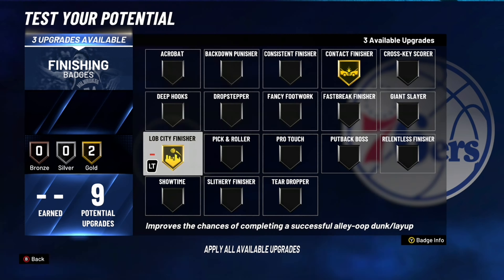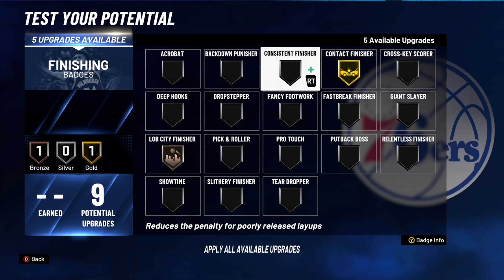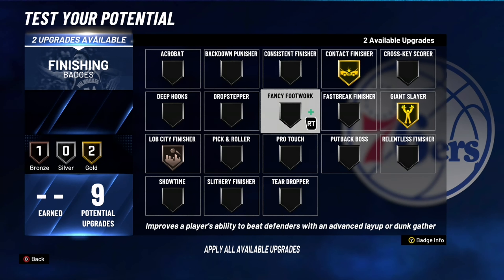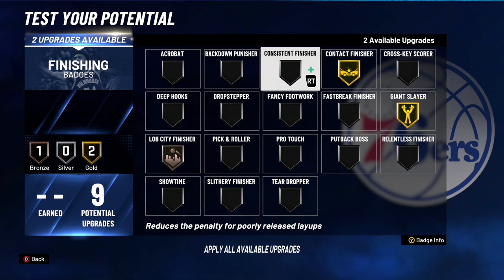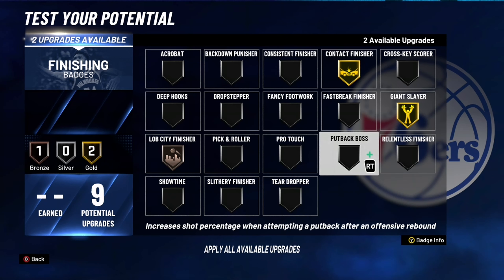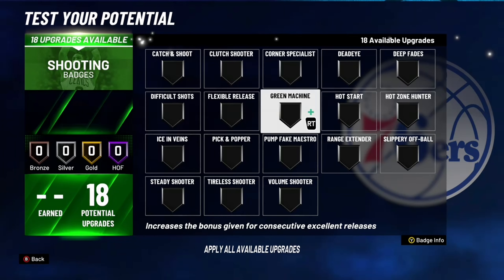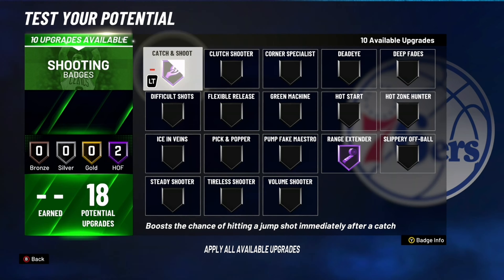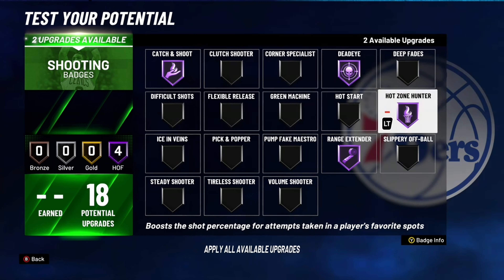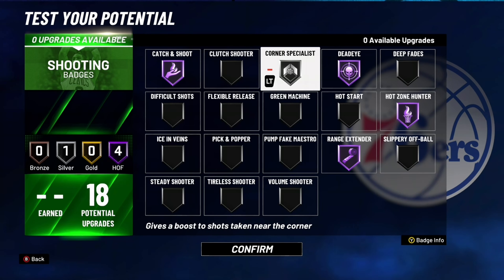For finishing badges, we're going to go Contact Finisher, Lob City Finisher bronze — because you're going to be catching lobs as the big. Then Giant Slayer, because you'll be going up against bigger centers even though you're 6'7". The last two finishing badges go on Slithery Finisher. For shooting badges: Range Extender Hall of Fame, Catch and Shoot Hall of Fame, Dead Eye Hall of Fame, and Hot Zone Hunter Hall of Fame.